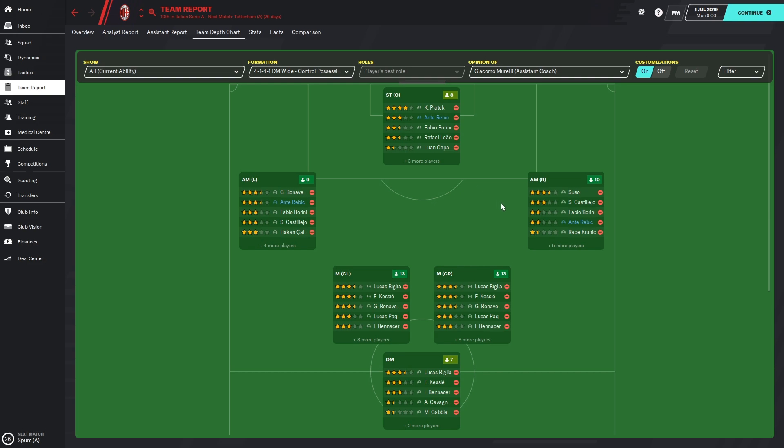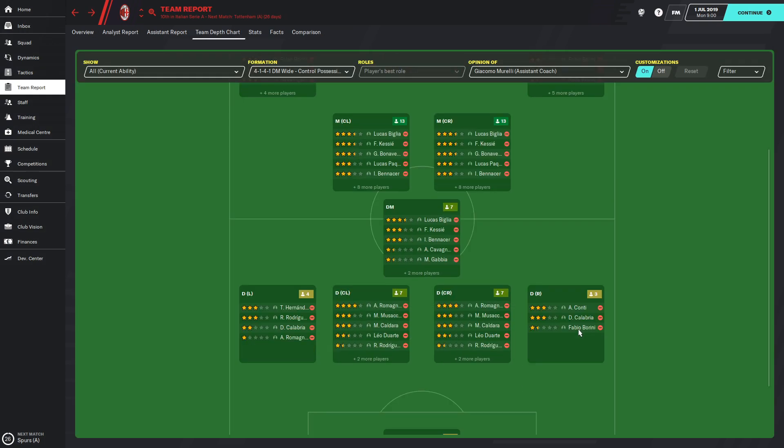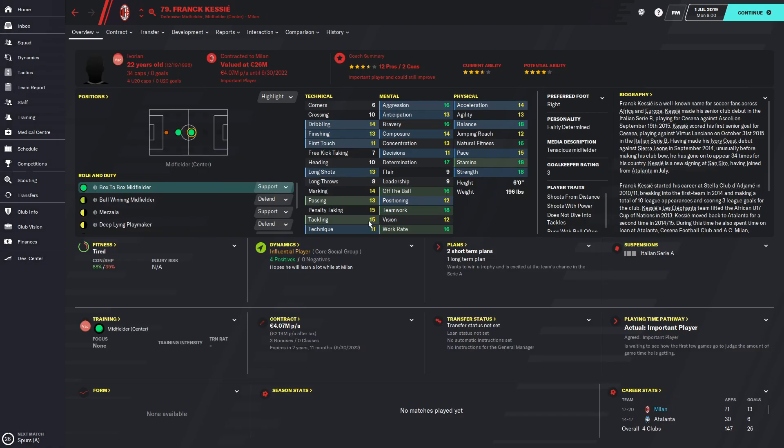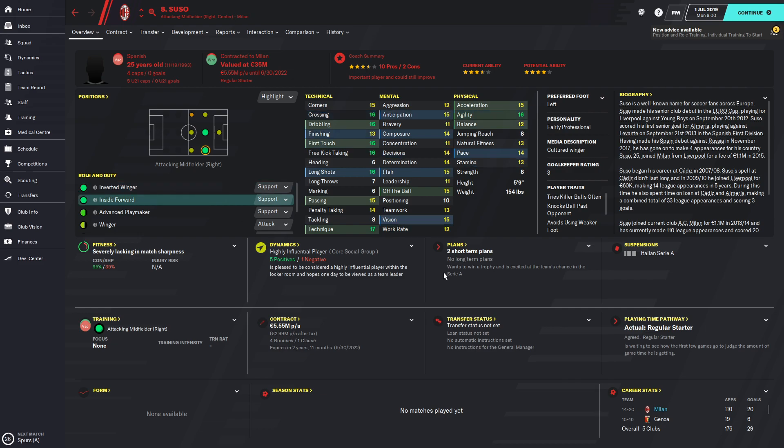Our best player is actually Piatek, our forward. He plays as a poacher. In real life he's not doing amazing, but Football Manager is not real life. Lukas Biela is our best defensive midfielder. Kessie is going to play as a box-to-box midfielder — a player I really like in this game. He has amazing work rate, teamwork, and off the ball movement. You can keep him there and he'll just grow, becoming a really amazing player. Suso is the best inside forward in the team, really good for Serie A.